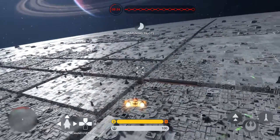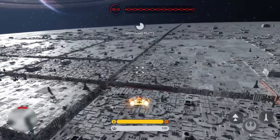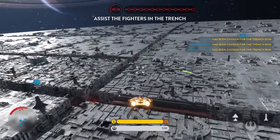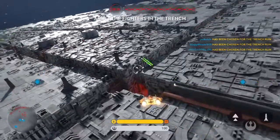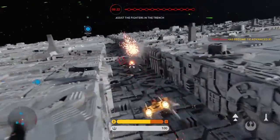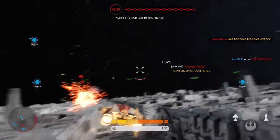The rescue mission was a success. Now, let's take out this battle station. Form up, target the exhaust port at the end of the trench, and may the force be with you. Clear the path for our fighters in the trench. One less hostile.